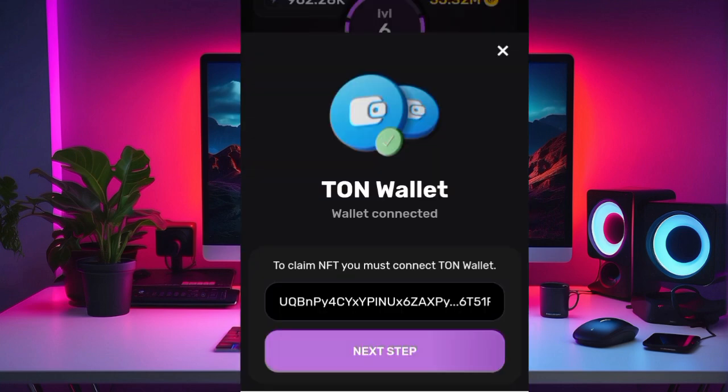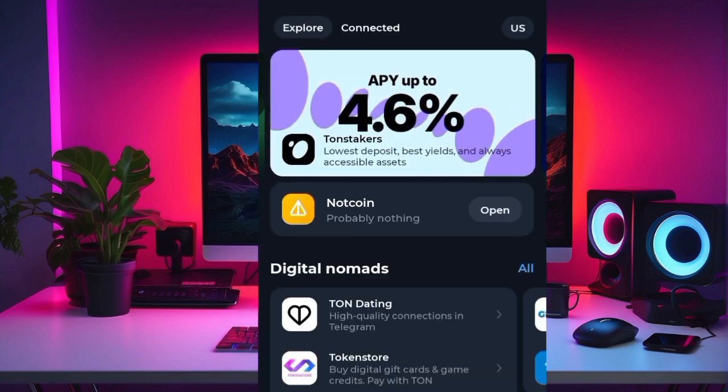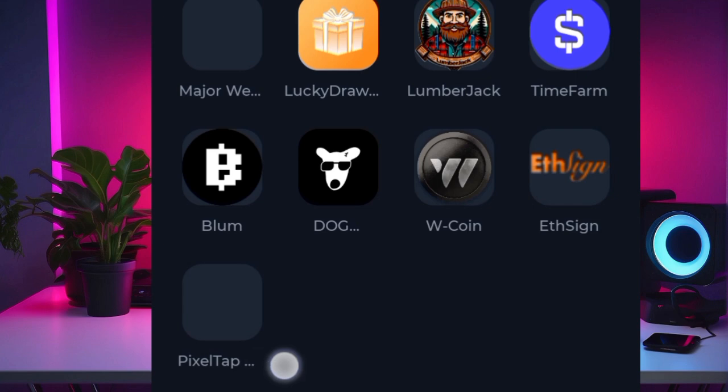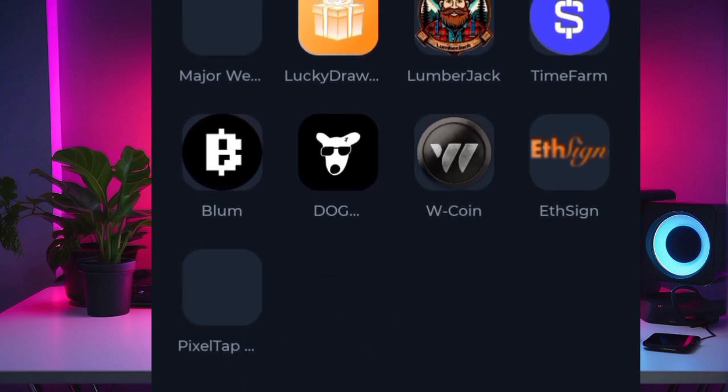After connection, you'll see the wallet displayed as connected. To confirm, go back to your TON Keeper app. Come to the browser session, click on it, then go to the connected sessions. Scroll down and search — you should see Pixel Tab listed there, which confirms the wallet is properly connected.